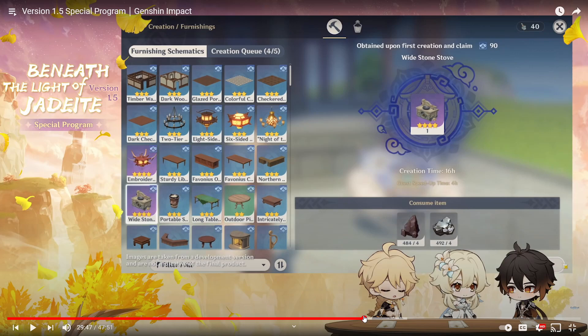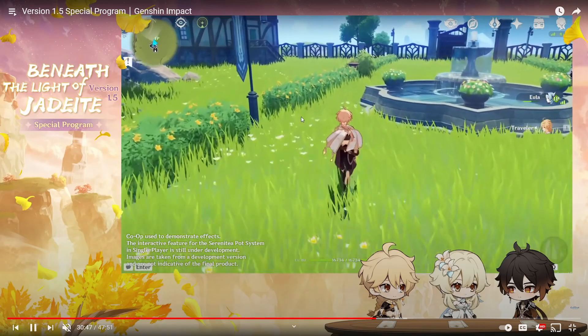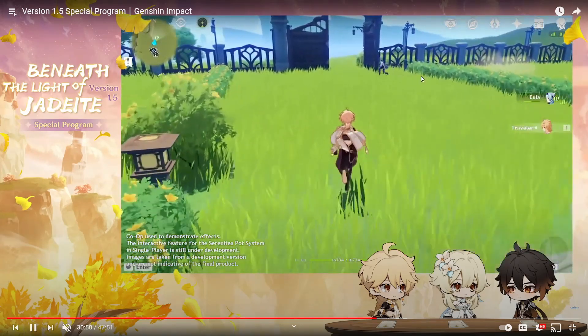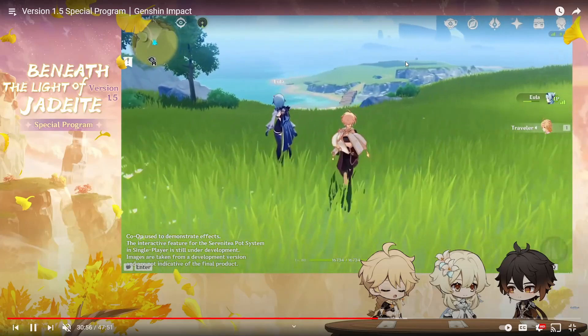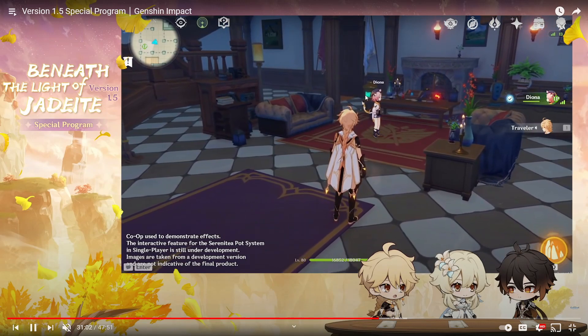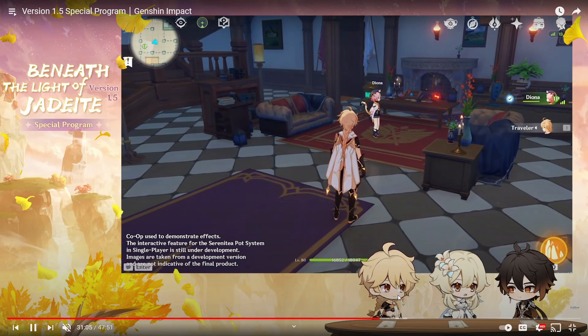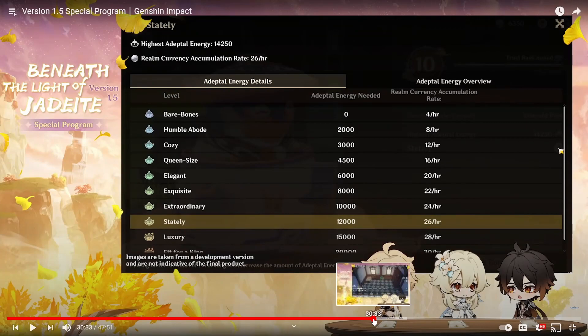I'm so excited, and they're going to keep expanding on this — this is just the beginning. Imagine mini-games: hide and seek in your own world, tower defense, fishing with friends, chess. They could bring back beloved event modes like the Peculiar Wonderland into this system. The future of this housing system is really exciting.